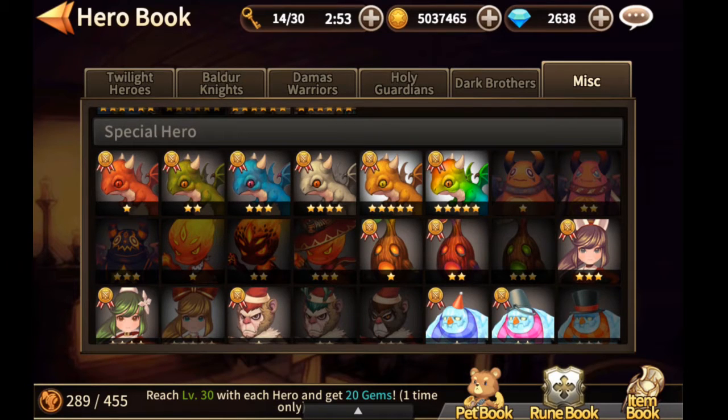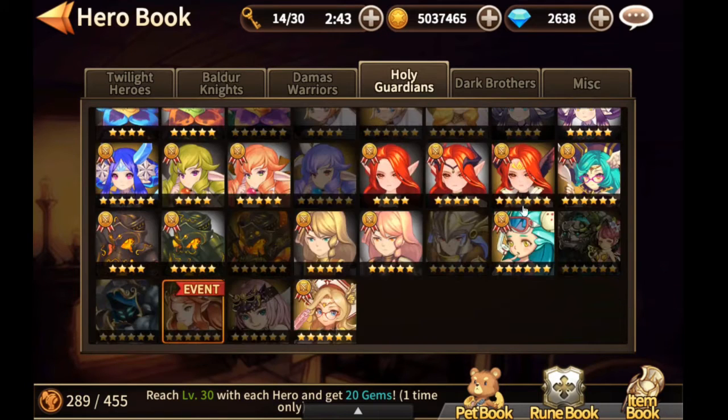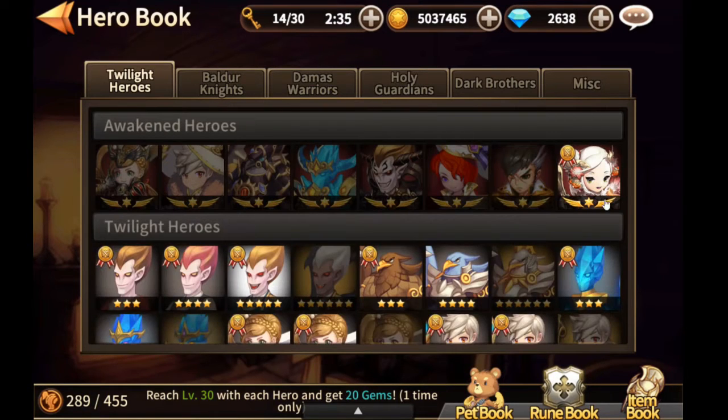You must know that there are heroes that cannot be obtained through combinations. All those heroes listed here cannot be obtained. Also, Min and Lin cannot be obtained through combinations. Another special hero that cannot be obtained through combinations is Raphina — she can only be obtained through events.